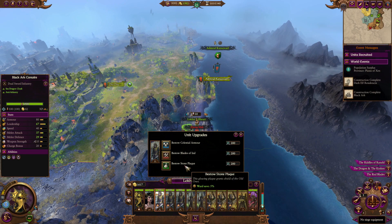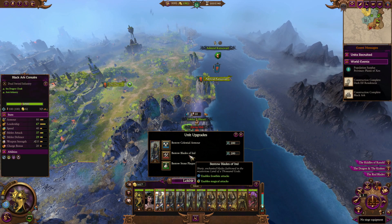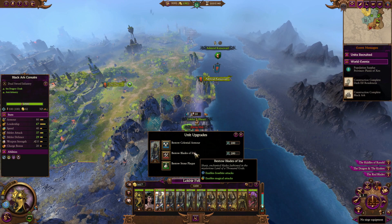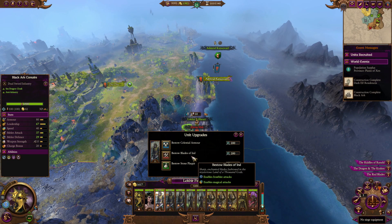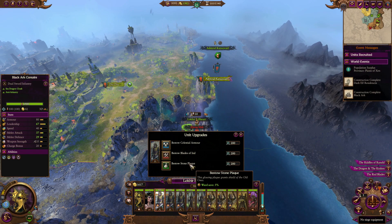The standard melee variants can be made better for melee, so increasing their ward save, armor, spell resistance, or even giving them magical attacks and frost attacks. You've already got a decent amount here — keep in mind you're going to be boosting your Black Arc Corsairs anyway, but they can get even stronger and will stay as your mainstay unit.